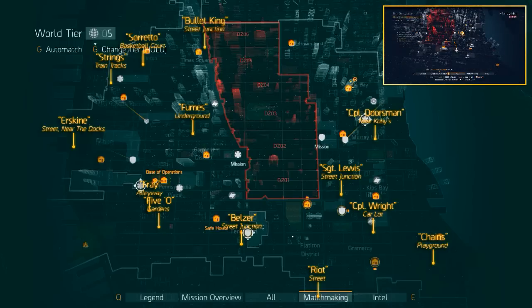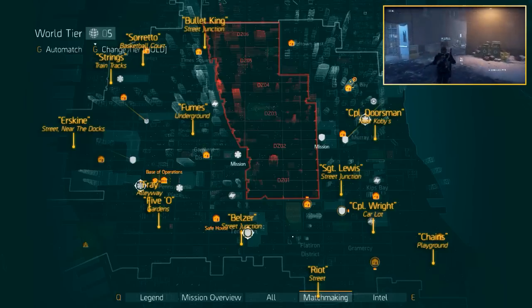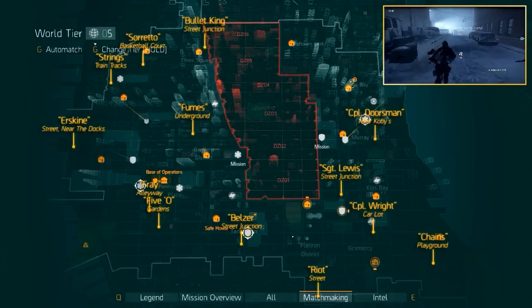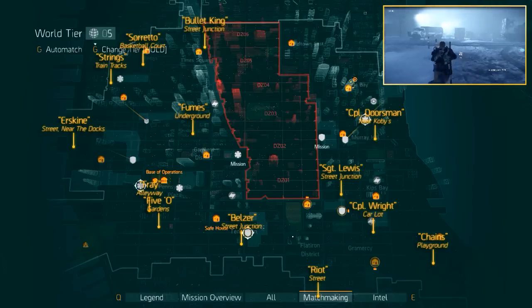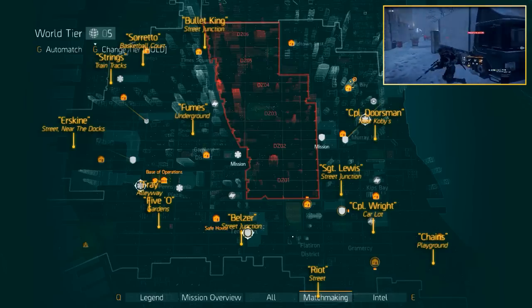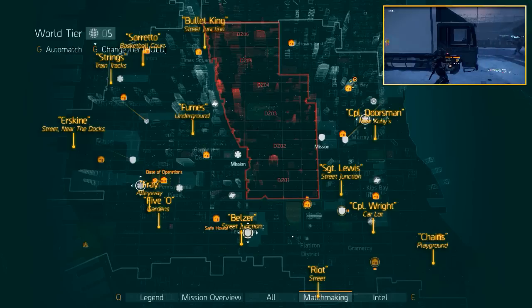Corporal Dwarven is the next in line. You want to fast travel to the Grindhouse safe house. Leave the safe house and take a left, then go right when you reach the road. Head into the Queen's Tunnel Camp mission zone without starting it, then take a left and follow the road until you run into him. He tends to have a ton of NPCs around him, so don't be too aggressive on this one.